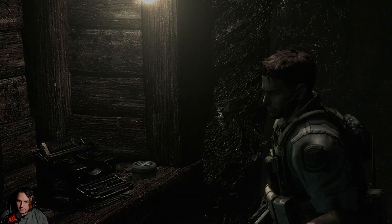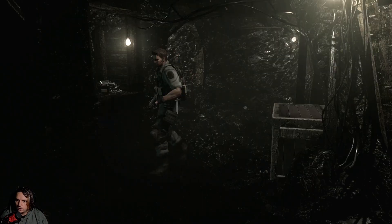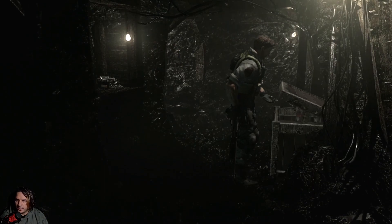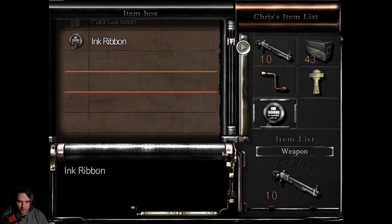We're going to pick up these ink ribbons. I'm going to chuck in a quick save just because I don't really know what's up ahead, so we're going to save it quickly — save complete. Put the ink ribbons away in safety. It's nice that it was topped up with ink ribbons. We're actually starting to run out — I've been saving a lot.